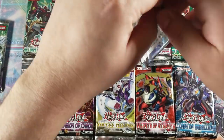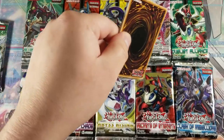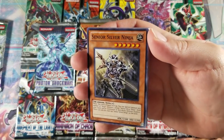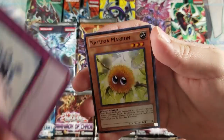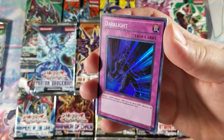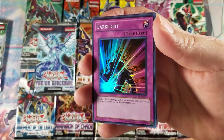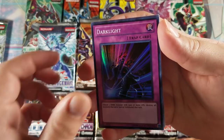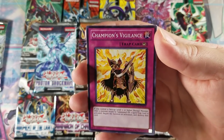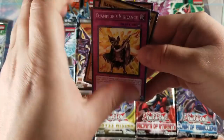Moving on to Photon Shockwave to see if we can pull anything crazy. I do like the fact that we don't get a guaranteed super, so that's pretty cool. Got a Senior Silver Ninja, a Leviair the Sea Dragon, Copy Knight, and a Dark Light — very cool. We actually got a super rare — talking about not getting a guaranteed super, then there we go. Very cool. On the side, I probably put it up later — I remember this being a promo, I think an ultra rare for Speed Tools, though I'm not entirely sure.